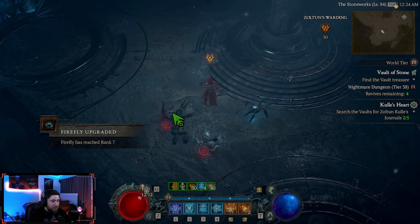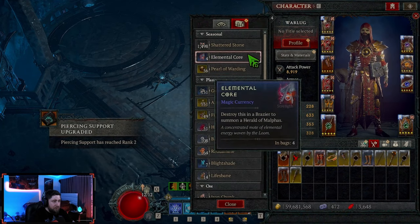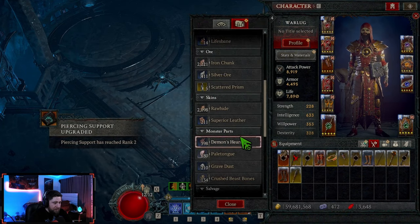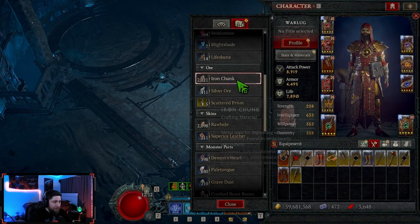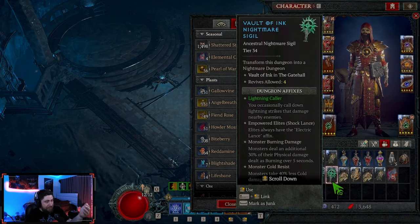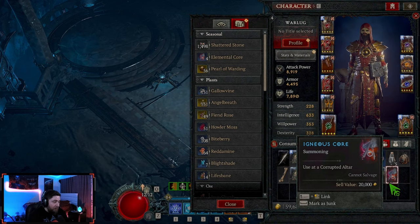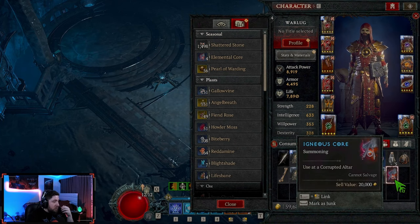Holy crap. And then we got the brand-new item — the Core. Oh, we don't even get to see it on here? It was the Core, I just picked it up. I guess they don't have a slot for it? Oh, nope, here it goes. The brand-new item, the Core, which is used at the Corrupted Altar to go fight the boss in this season's mechanic. That was really cool — he drops this, and this is very important.